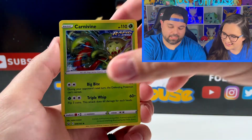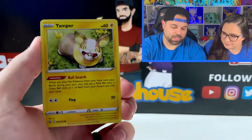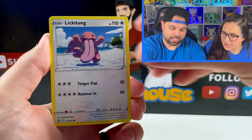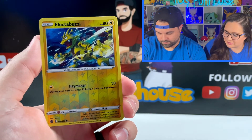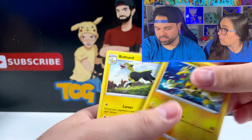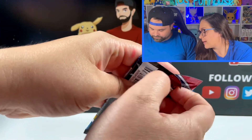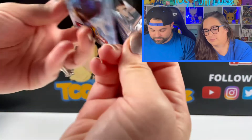Pulling more cards: Fearow, Scatterbug, Yamper — Yamper has a little ball in his mouth, that is super cute. My box is not the best one I've ever had — what's happening here?